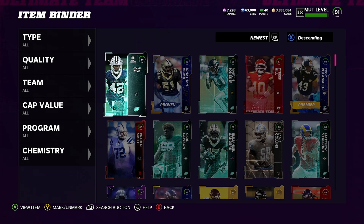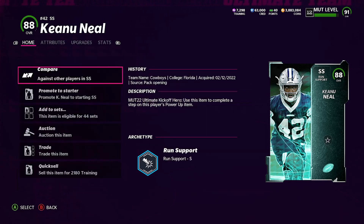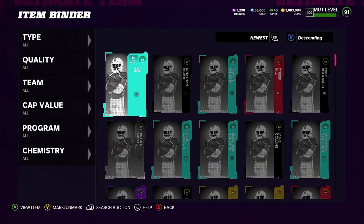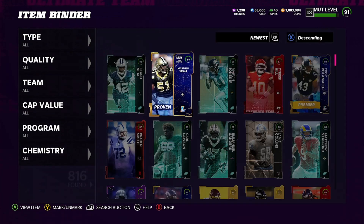The first card isn't even listed on the auction house right now. Let's see what he recently sold for — last ones sold for 19k, 14k, 11k, 13k. Taking the average: 19 plus 14 is 33, plus 11 is 44, plus 13 is 57, divided by 4 — we'll give him 17k. I'll go ahead and list him for 17k. I'd imagine he'll sell.